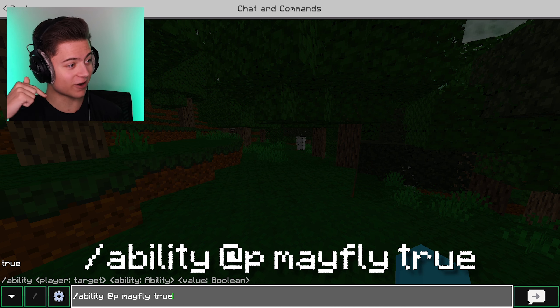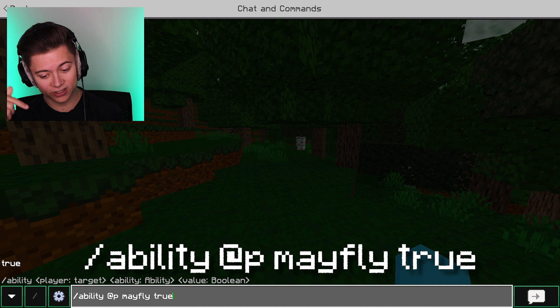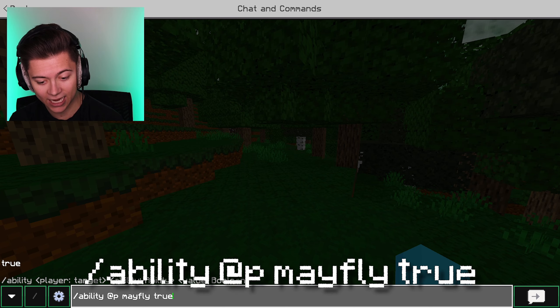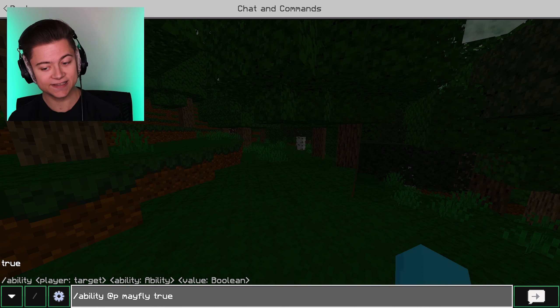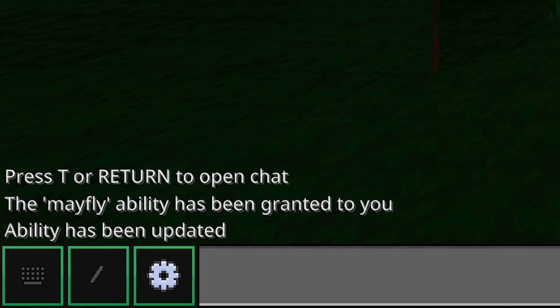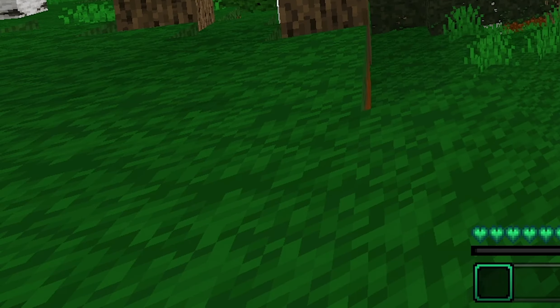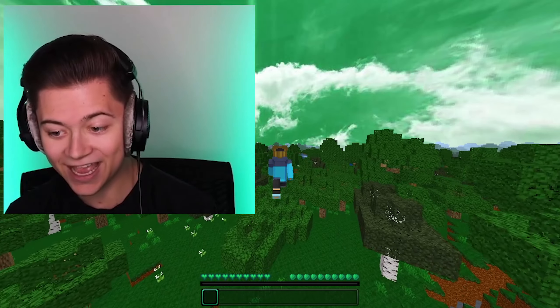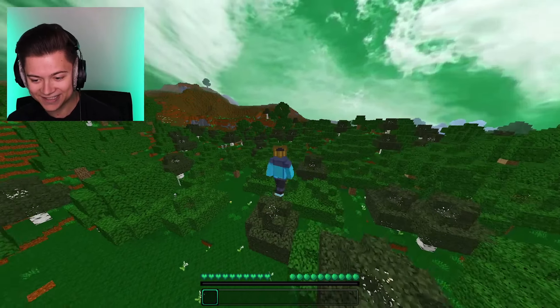I've already typed it in — as you can see, this is it right here. If you want to copy it, pause the video and copy it down. The command is: slash ability @p mayfly true. Let's test it out — and it says 'The mayfly ability has been granted to you. Ability has been updated.'